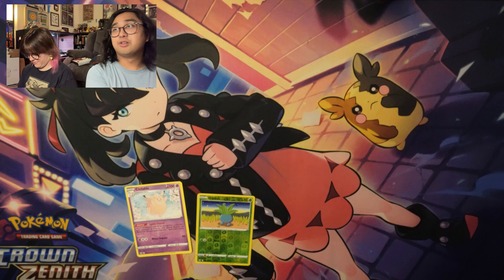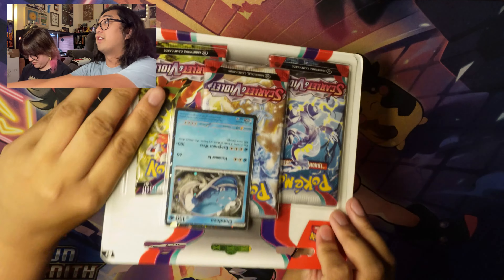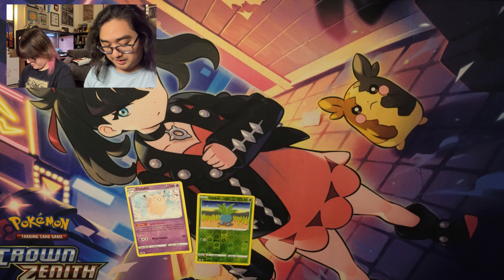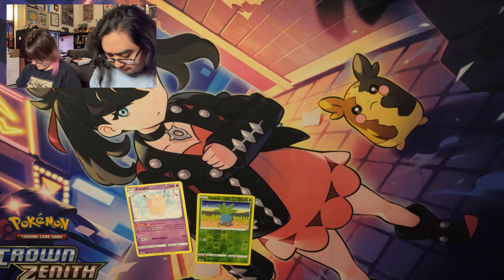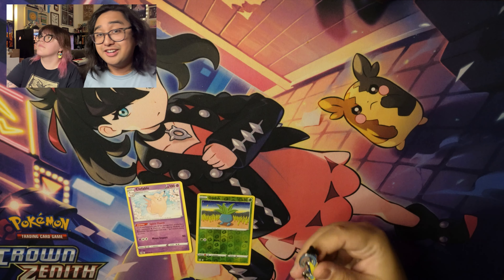Go ahead and crack open those Crown Zenith and I'll get started on some Scarlet and Violet. I got the Dondozo promo pack, and Coral has the Inteleon pin collection. I've been looking for the Cinderace one in stores and I simply cannot find it.